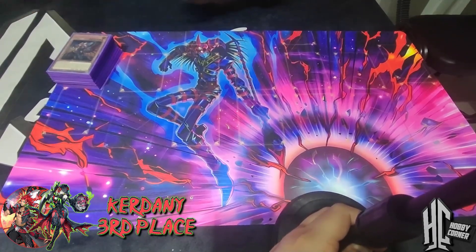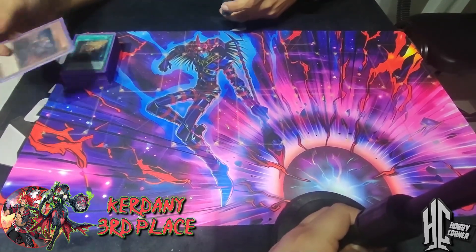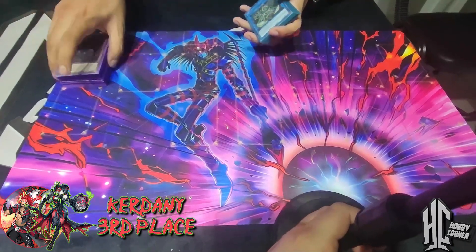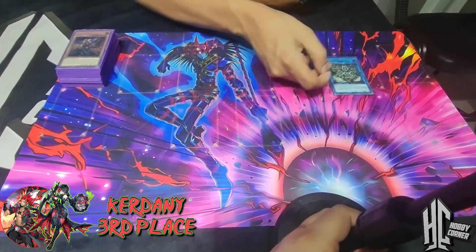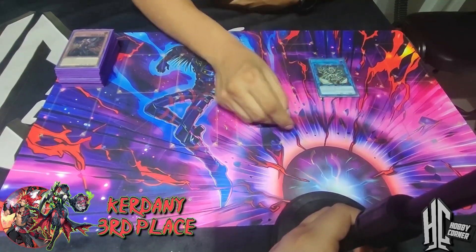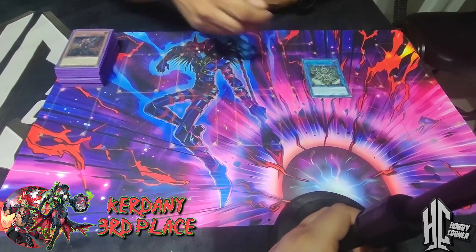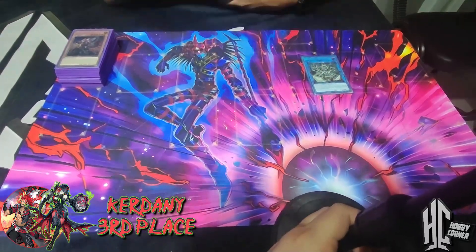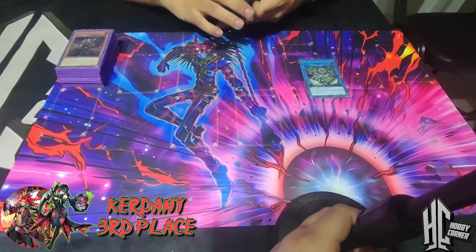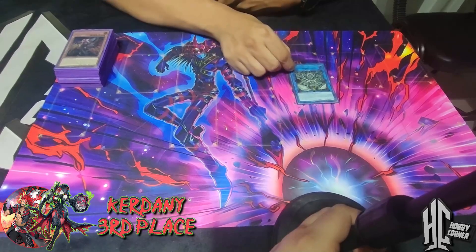The extra deck is honestly a problem now because the Fiendsmith package takes a lot of space. Starting with basics: I Want Anima - very good now, even more than before because you can send Bobbauer off it and go into SP. But now it's also useful because it's a Spellcaster - most people think it's a Fiend but it's not. You can link one into Poplar with it, go into SP with it. It also has a second target in Fabled Lurie - if you need to make a Rank 6 and have the Engraver, you link one into Anima, shuffle it back, now you have two Level 6s to exceed.